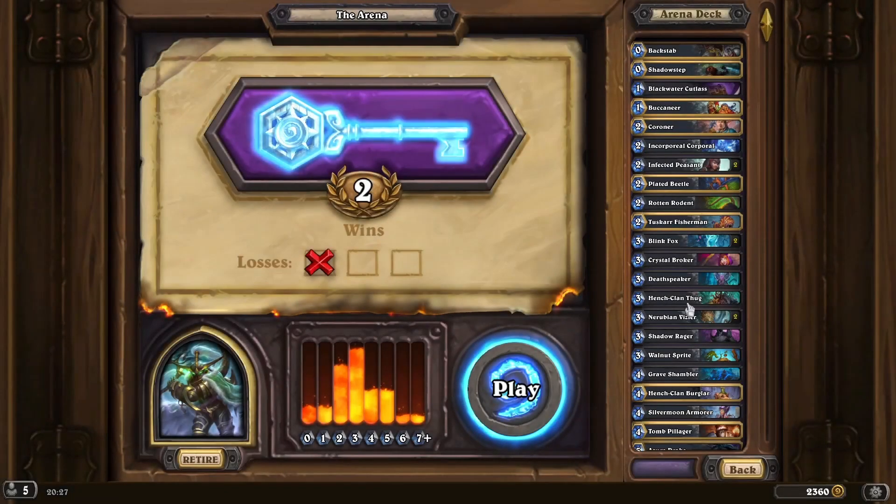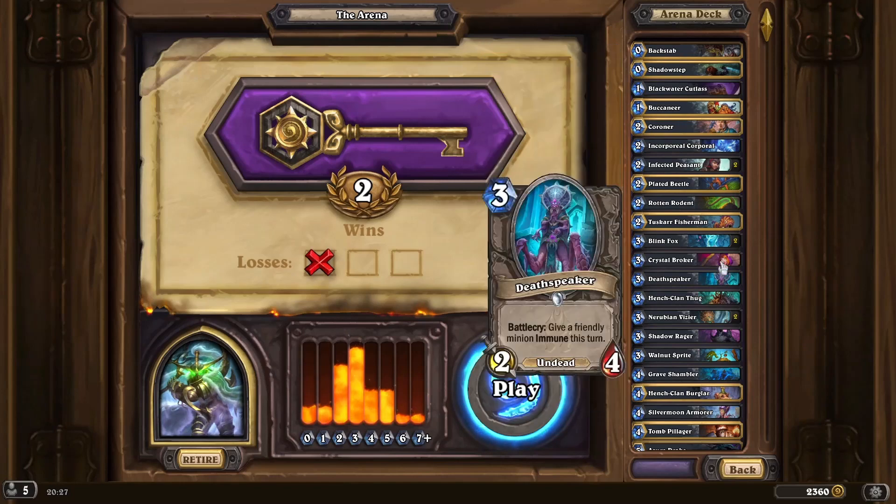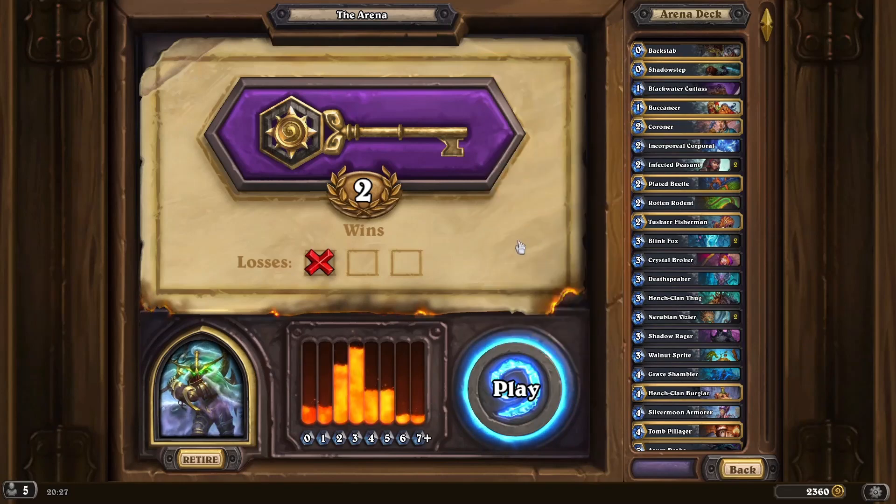I will say it now — that has got to be the best Crystal Broker I have ever had in my entire gameplay so far, for that ten drop, or for the eight drop that came off it. Ten mana. This is kind of why you want it for late game. If you get enough of these, it's just stupid. Anyway, if you do enjoy the video, do leave a like, subscribe to see more. I'll see you all in the next one. Take care, bye-bye.